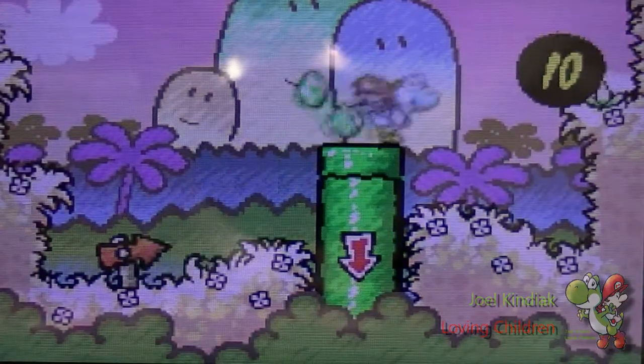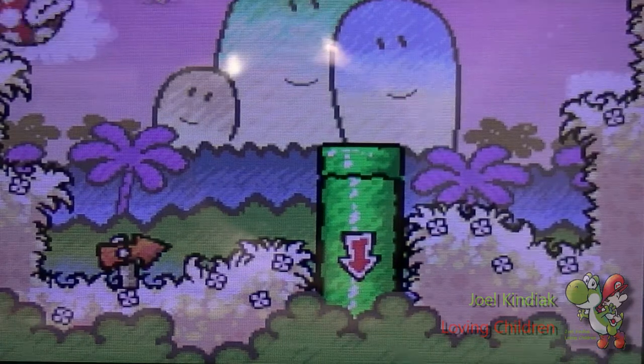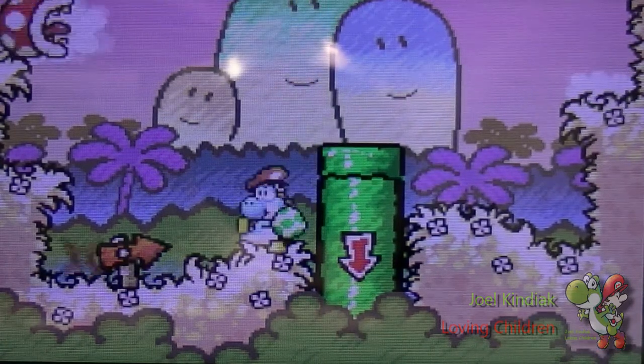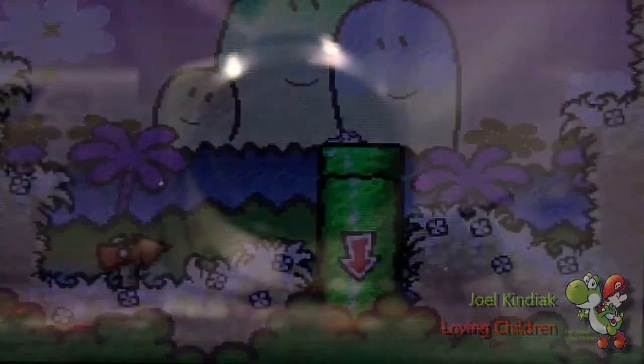Welcome to World 1-3, the Cave of the Chomp Rock. First off, you may want to get rid of these guys because they can be pretty annoying, but they don't really do anything to you.